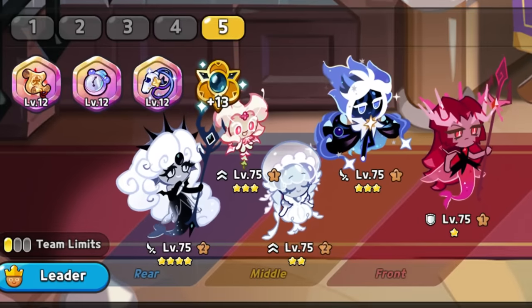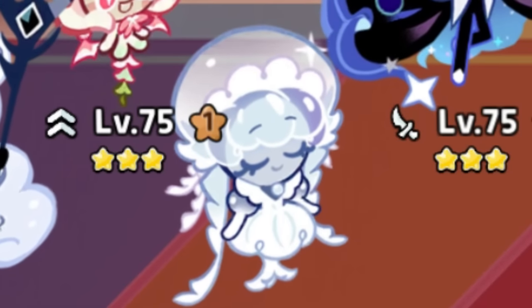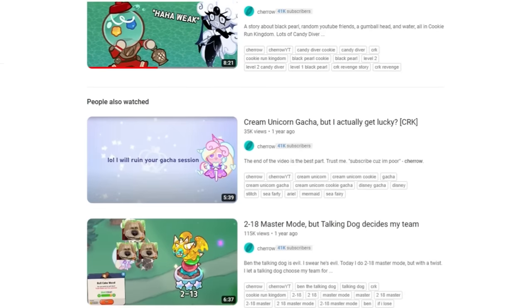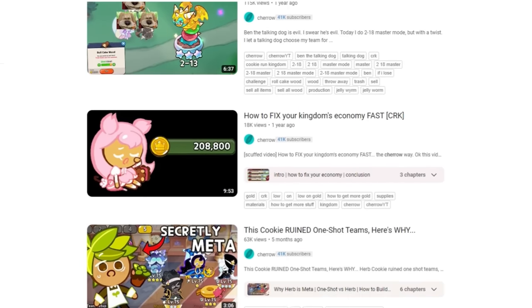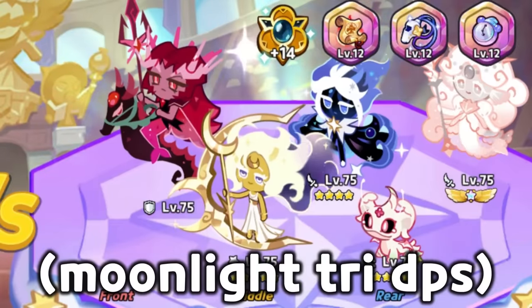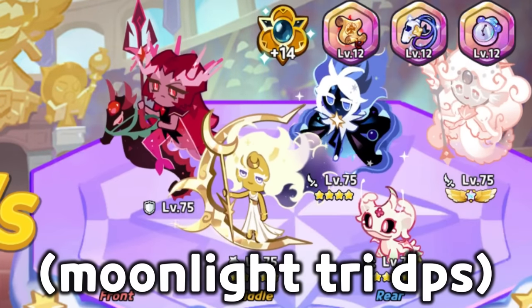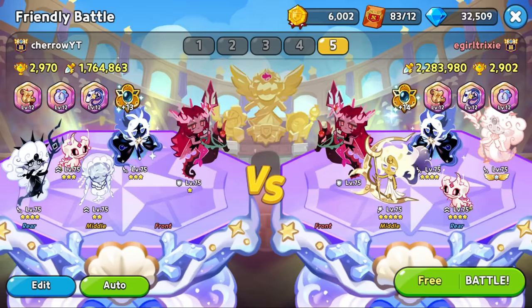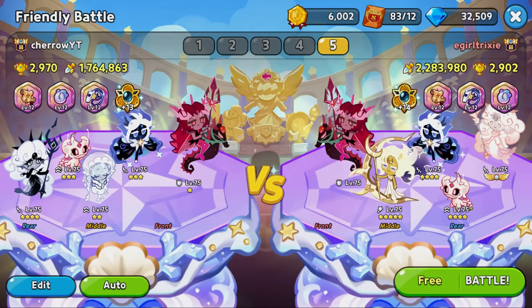This right here is a new standard. Frill Jellyfish stuns the opponent, then your damage dealers straight up kill everyone before they can fight back. I discovered this team by looking at YouTube videos — it's so popular that it's pretty much all over the internet already. Anyways, before the release of Frill and Sorbet's Magic Candy, this Moonlight comp used to be the most popular. So let's try out Frill Jellyfish and see what happens.